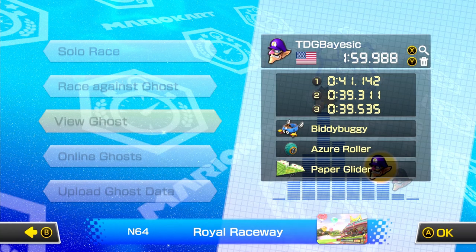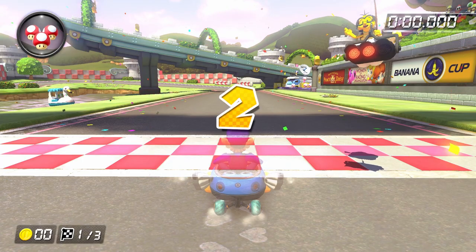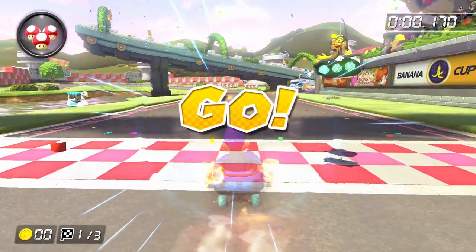For Royal Raceway, you're pretty much good to go with our usual try-hard build of Waluigi, Biddy Buggy, Azure Rollers, and Paper Glider. It's a really good all-around build that places a slightly higher emphasis on mini-turbos rather than speed, which is useful because we're going to be drifting a lot on this course. Case in point, you're basically non-stop drifting for the first 20 or so seconds of the run.